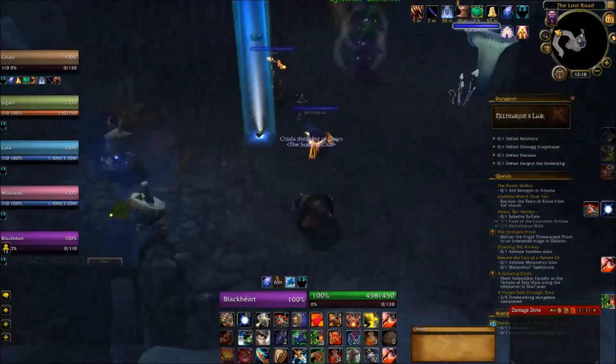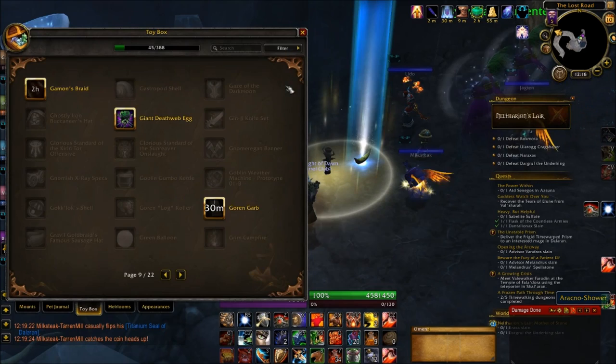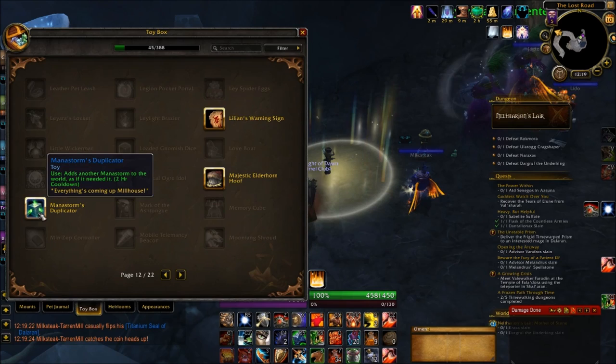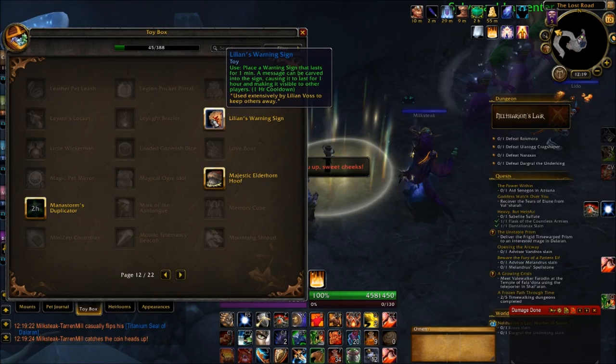One thing I want to mention before we get into it is that your group composition certainly has a great influence on what kind of pulls you want to do as well. Especially whether you have multiple stuns, whether you have things like Death Grip, whether you have things like Misdirection or Tricks of the Trade. Just keep in mind that you might want to alter your route a little bit depending on what kind of utility your group has available.